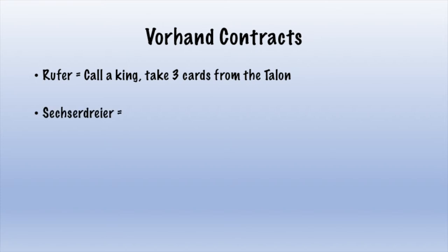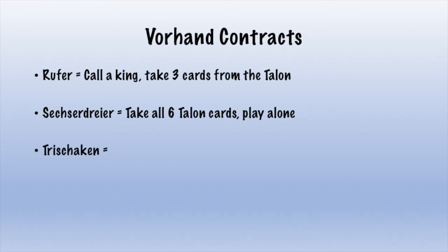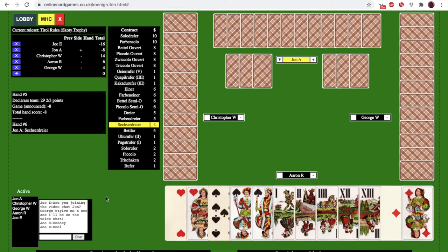The person sitting to the dealer's right is called the forehand and has a slight advantage. They can say 'mein Spiel' to wait and see what others bid, and have exclusive options: they're the only one who can call a simple Rufer swapping three talon cards, the only one who can bid a Sexer-Dreier (playing alone against three but taking all six talon cards), and the only one who can bid Trischarken — punishing people who should have bid — where everyone plays for themselves trying to take as few points as possible.